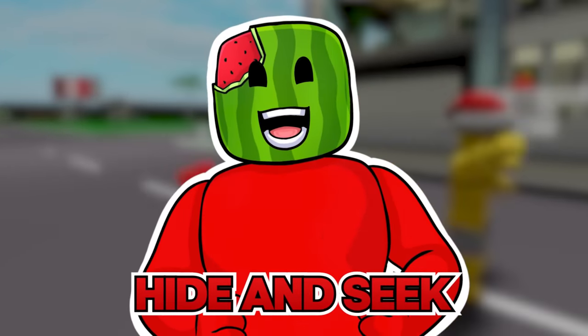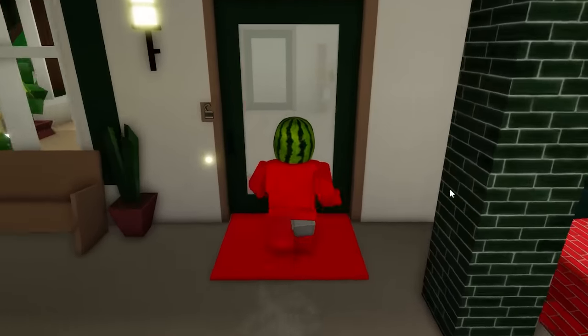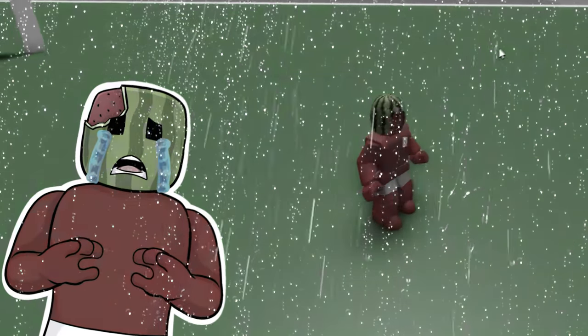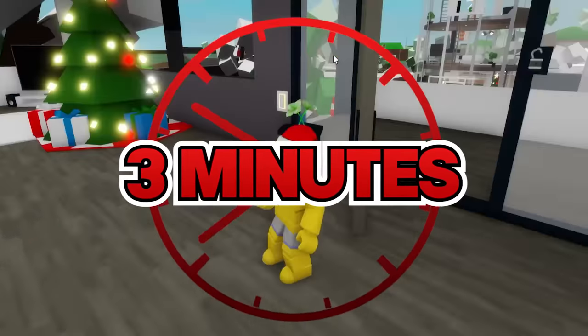In this video, Sonny and I play hide and seek banned house edition. Each round there are two houses and the hider picks one to hide in. The seeker can then ban one of the houses, causing it to be deleted. If the hider is in the deleted house, it's game over. Otherwise the seeker has three minutes to search the other house and find the hider.